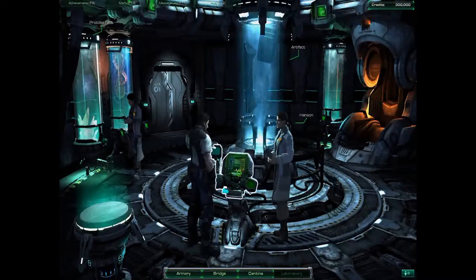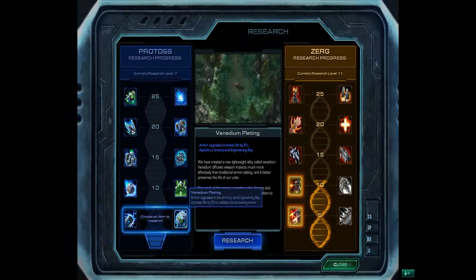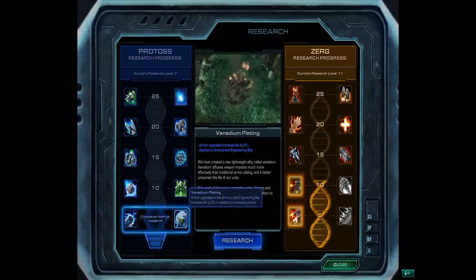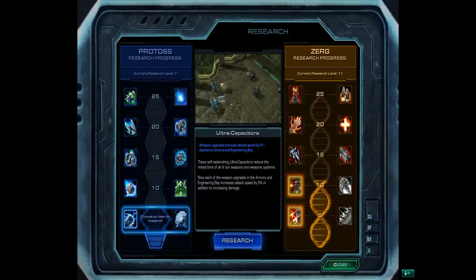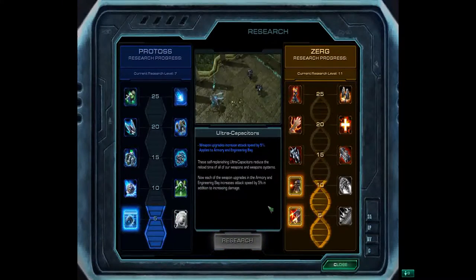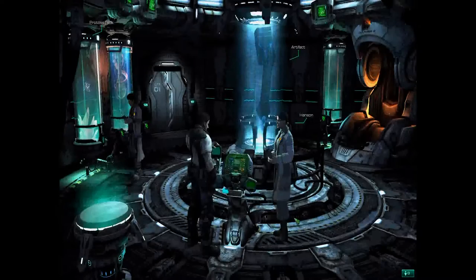In the lab, we're going to check out the console and see how our research is, what research is available to us. We see that we have two choices: we've got emplating, which increases the life, and we have ultracapacitors, which increase the hit power, and we're going to choose the ultracapacitors. Always good to have more hitting power.